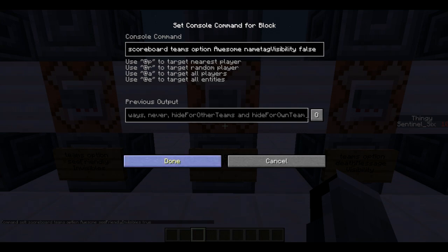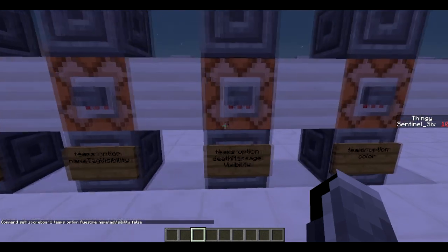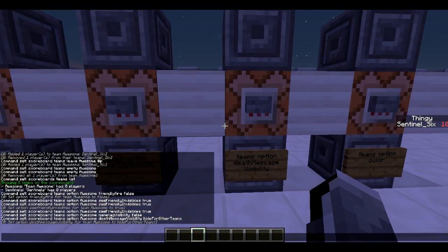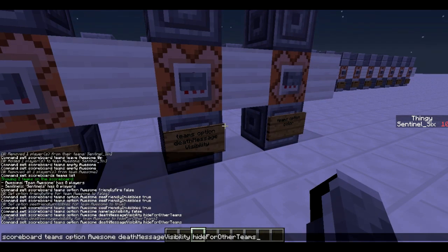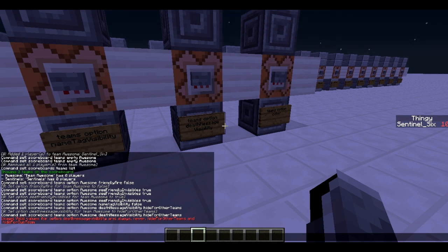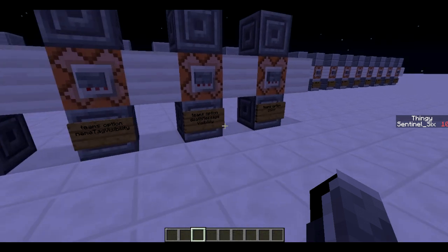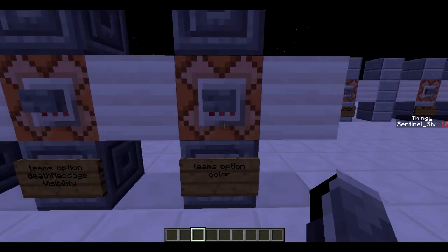Name tag visibility sets whether you can see your team's name tags — you can make it so you only see your own team's tags and not other teams'. Death message visibility has the options: always, never, hideForOtherTeams, and hideForOwnTeam. For example, I set it to hideForOtherTeams so only your own team sees the death messages.